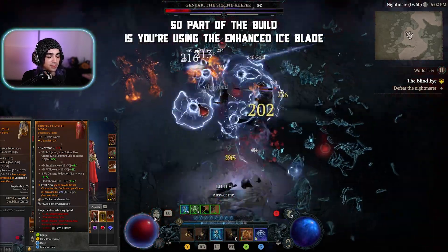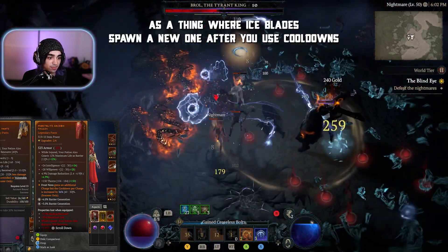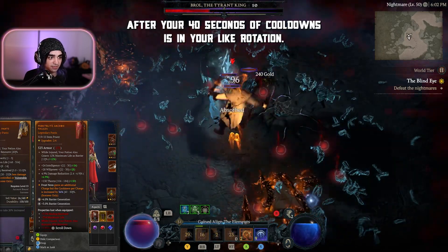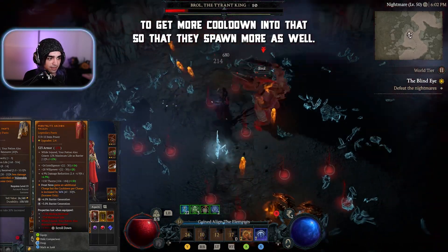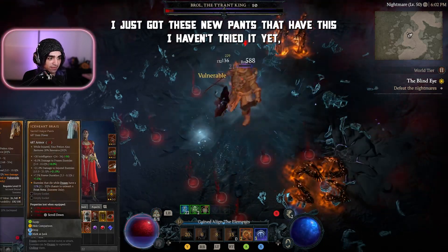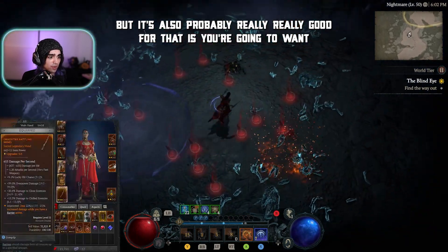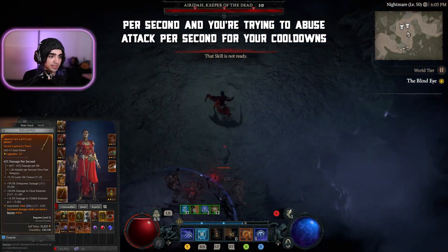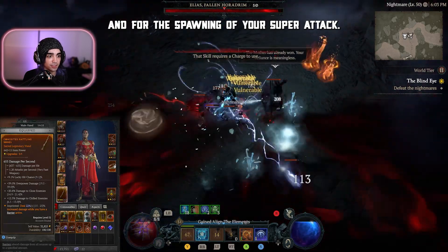Part of the build is using Enhanced Ice Blades, which spawns a new Ice Blade after you use cooldowns — after your 40 seconds of cooldowns are in rotation. Having two Frost Novas is another way to get more cooldowns into that rotation so they spawn more as well. I just got new pants with a relevant aspect I haven't tried yet, but it's probably really good for that too.